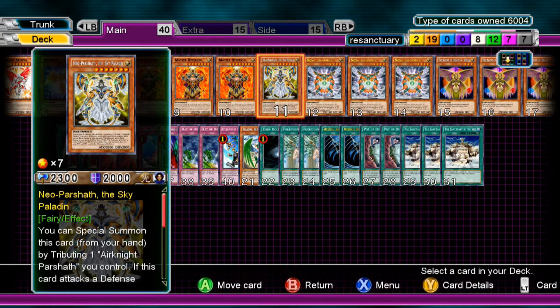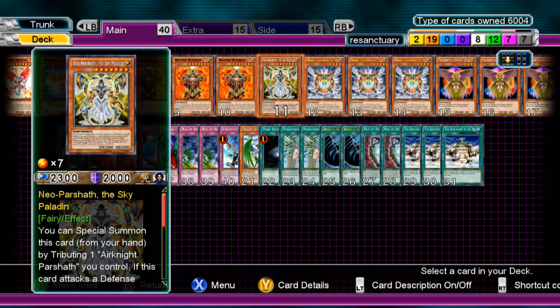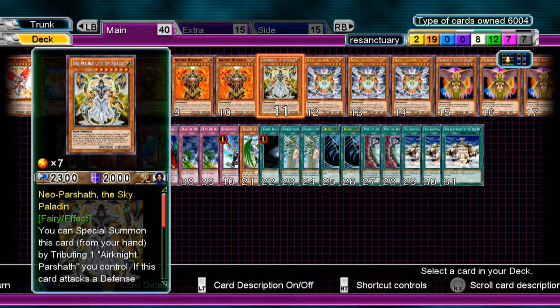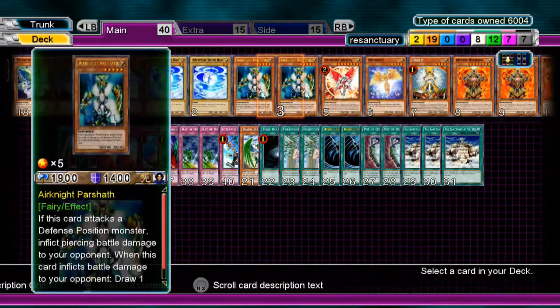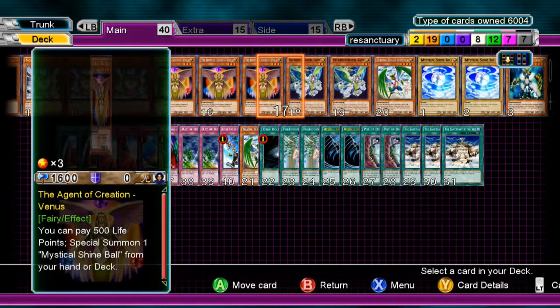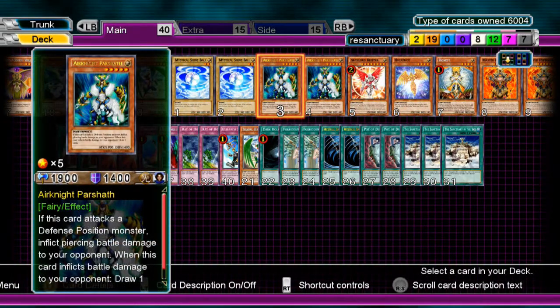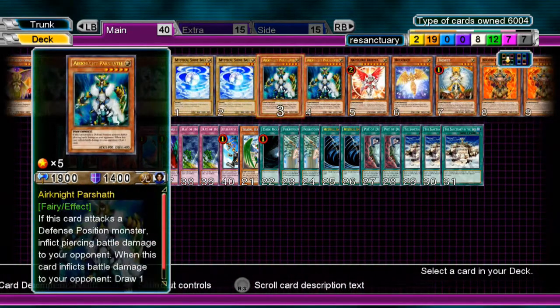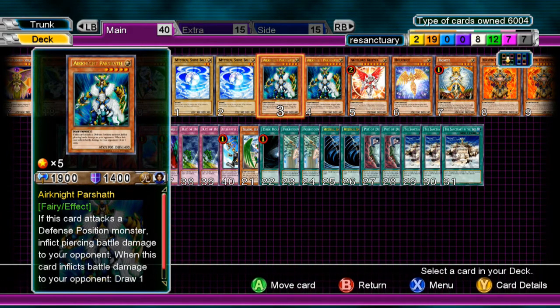One Neo Parshav the Sky Paladin. I really didn't care to add him, but I wanted to keep it more Sanctuary-like because that's what was requested. There's one of him because there are two Air Knights. I didn't want to run three Air Knights because in theory I have three Nova Summoners which brings out an Air Knight or whatever other card. Having three of each kind of messes up the deck.